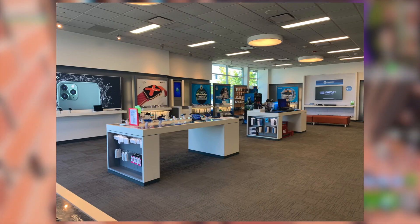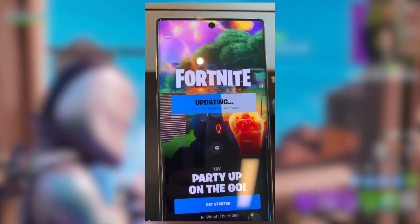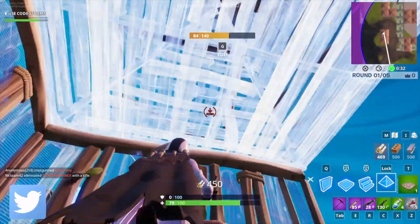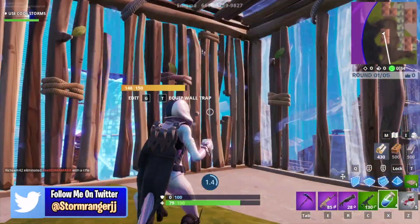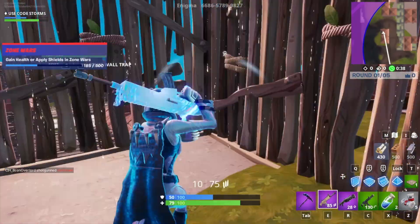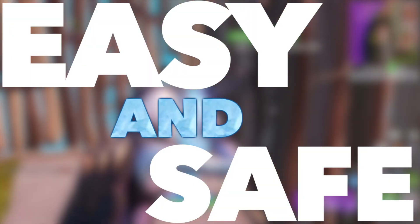So I was able to get the glow skin using the in-store method. This is where you go into a store, download Fortnite on a demo phone, and then redeem the skin through that demo phone. Assuming everything goes exactly right on your first try, this method should only take you about 30 to 45 minutes. It's also a relatively easy and safe method to do.